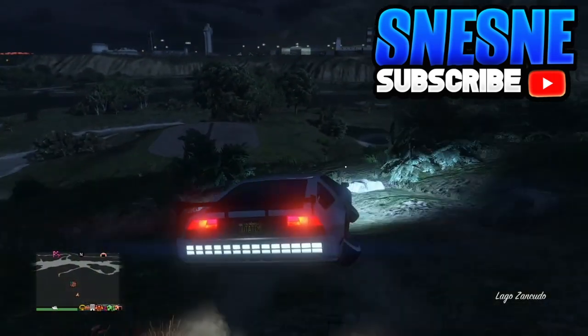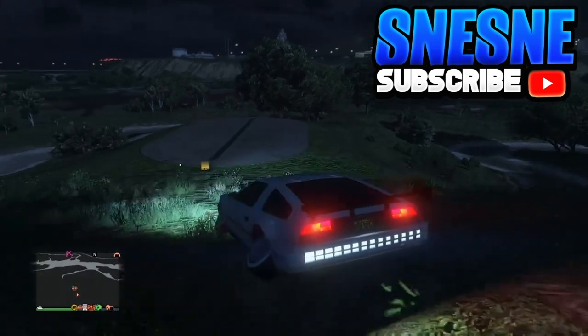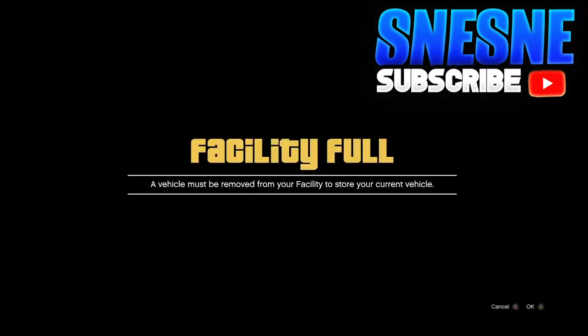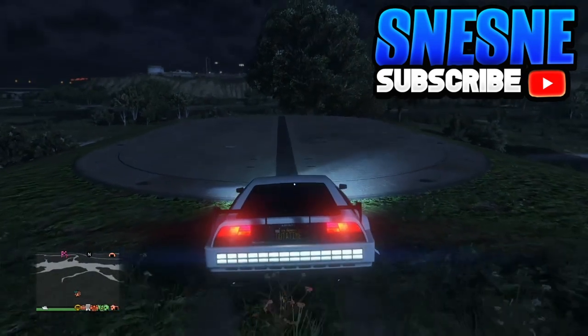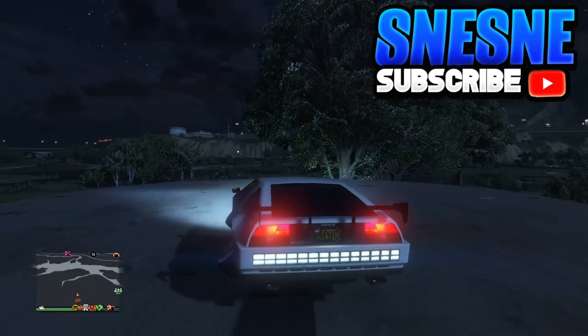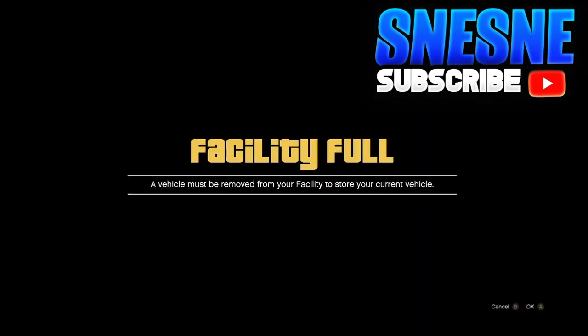Go to hover mode on your Deluxo and hover over the facility full sign. Once you do get the facility full sign, wait about 5 seconds. After you wait 5 seconds, press the Xbox home button, go back to GTA, and hover over it forward — then randomly you should get the facility full sign again. After that, wait 20 seconds and your Deluxo is just going to be hovering away from the facility full sign.